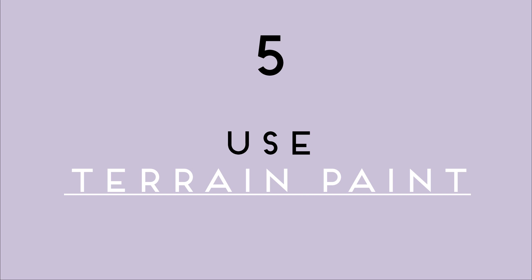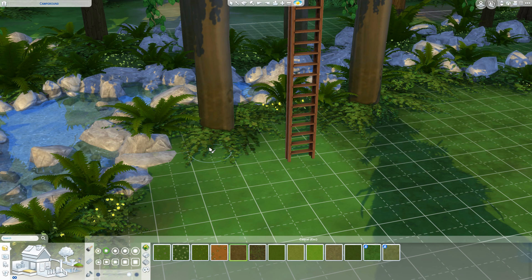Number five, use terrain paint underneath the plants to create the look of dirt. In reality, no plant just grows out of the grass and it's usually a bit darker underneath it. I recommend using a light opacity so the contrast between the grass and the dirt isn't too shocking and unnatural.